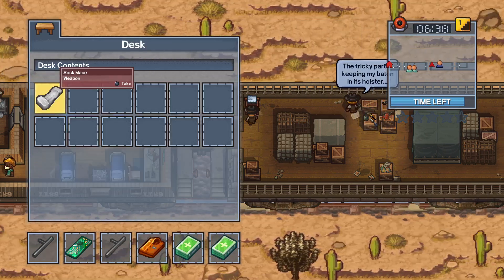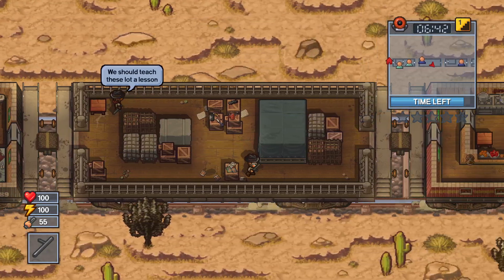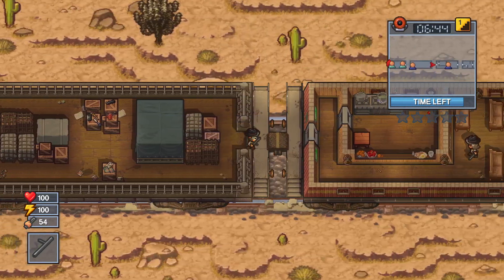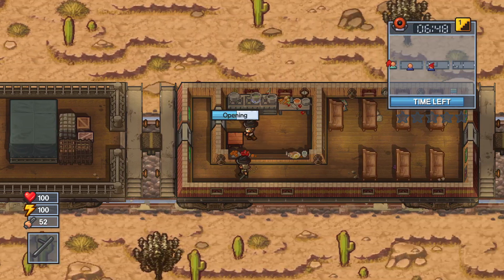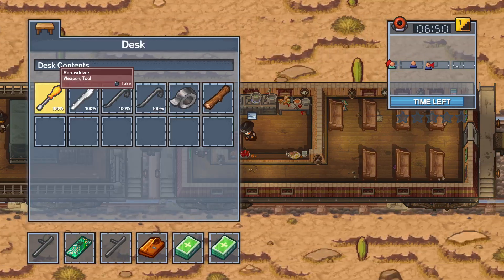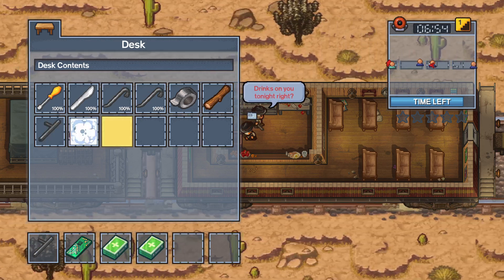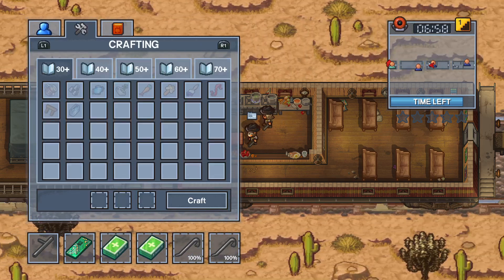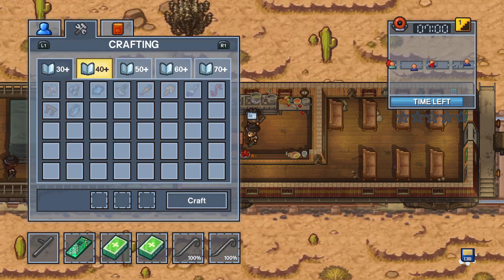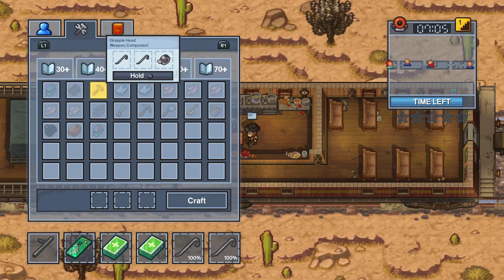Looking for a green and orange marker. Wait a second — I think I can craft something with these two. I think... yep, I can.